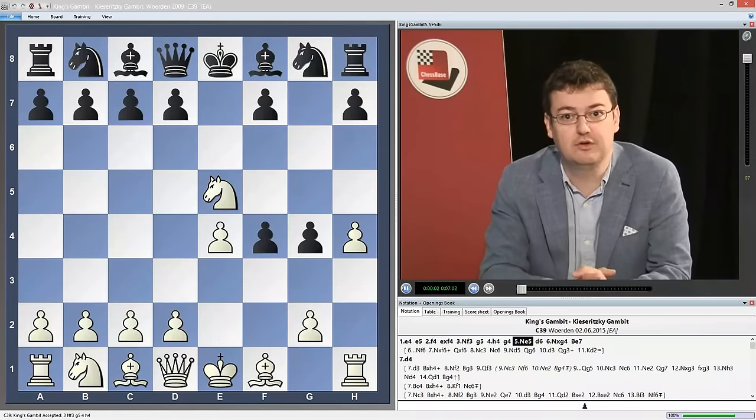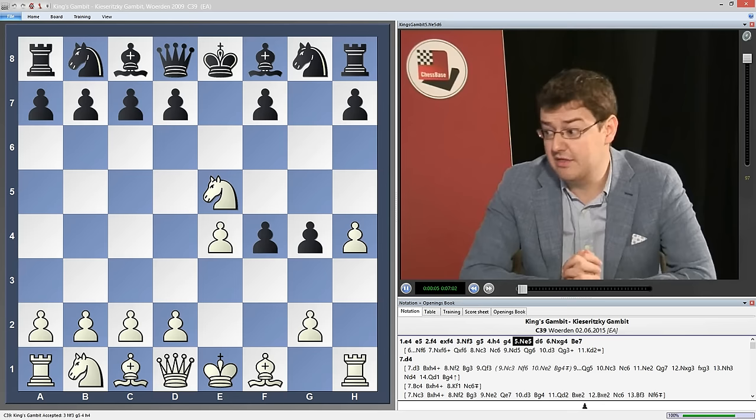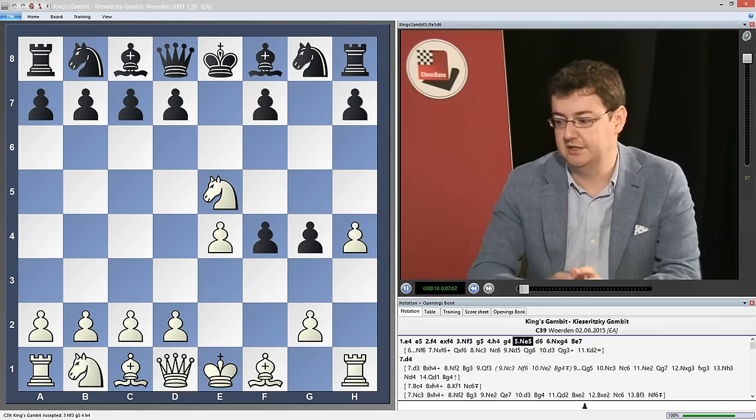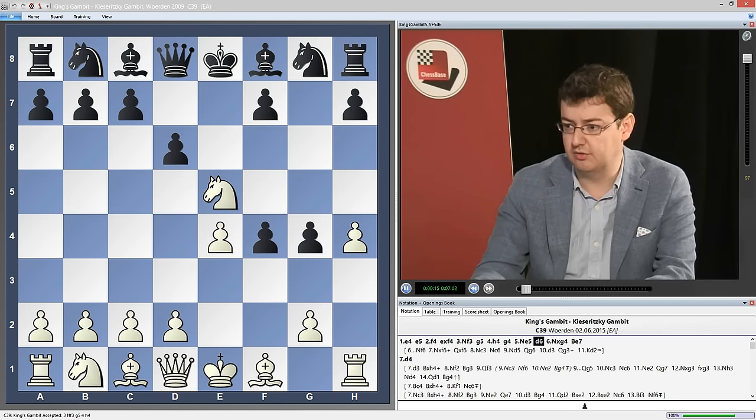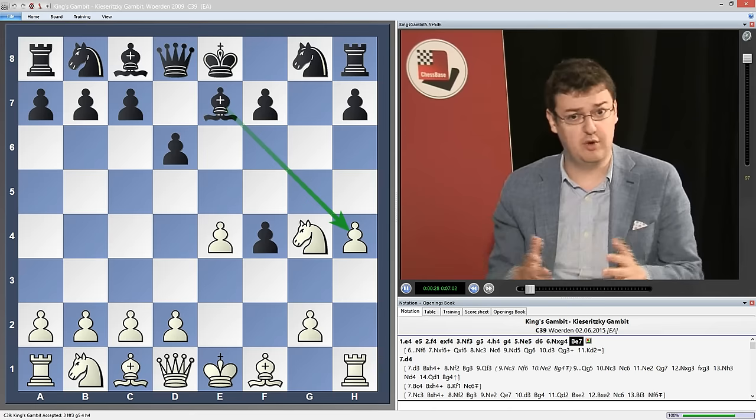We conclude the coverage of the King's Gambit by looking at what I think is the best way of meeting the Kieseritzky Gambit, and that's with the move d7 to d6. Now white obviously has to take on g4 with the knight, and here black plays bishop to e7 — a rather annoying move to face for white, because there's really nothing to do against bishop takes h4.